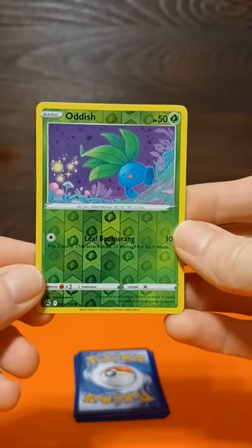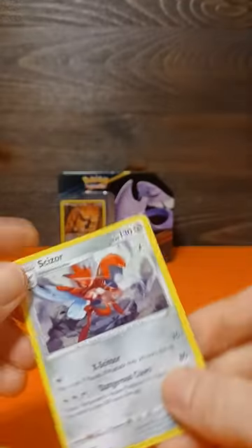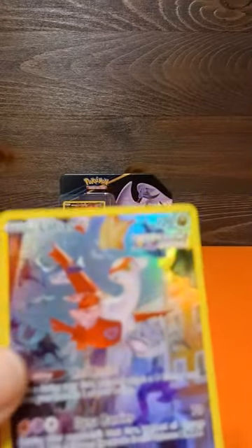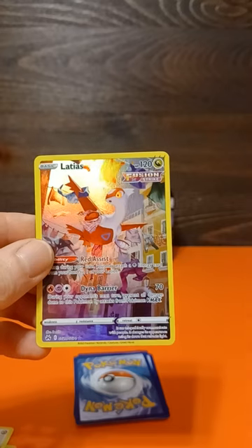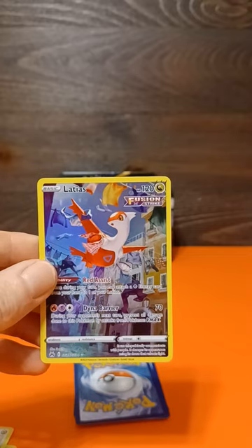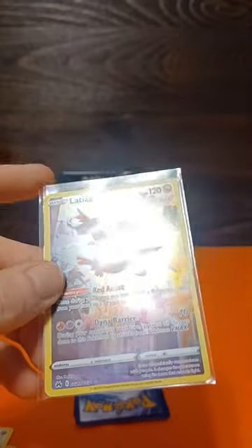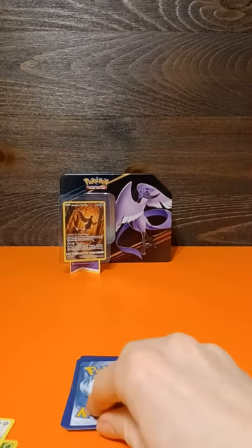We've got a reverse Oddish — very nice, I don't have this one yet, pretty happy about that — and a Scizor. Then three, two, one... what looks like an alt art Latias! It's a Galarian Gallery — very nice! This is an awesome card, flying through the neighborhoods and clotheslines. Wow. I was just talking about how this alt art is on the next level, and what do we have here? Banger! Two packs in, this is awesome.